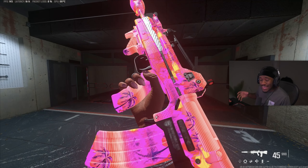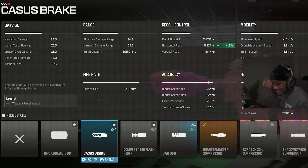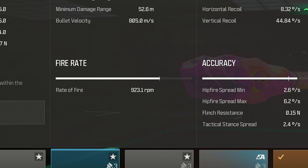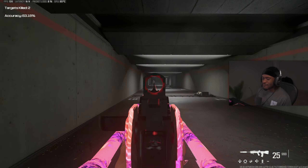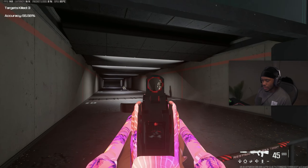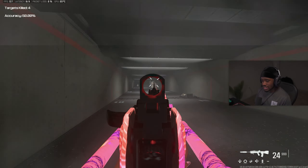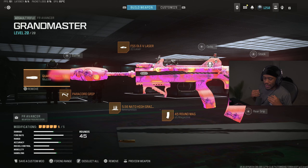So today, right now in my hands is the fastest shooting AR. If you guys look at the rate of fire, this AR has a 923.1 RPM. Before I even started doing my research to see what the fastest shooting AR is, I actually thought it would probably be like the M13B or the M13C, but it turned out to be the FR Advancer. Here is the class setup I'll be using up on the screen.